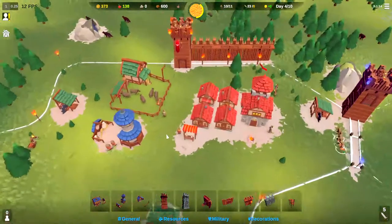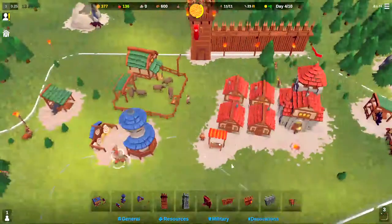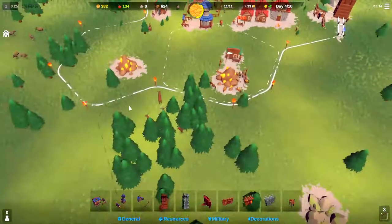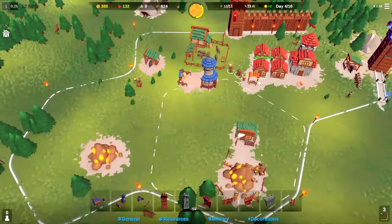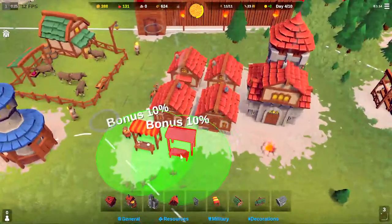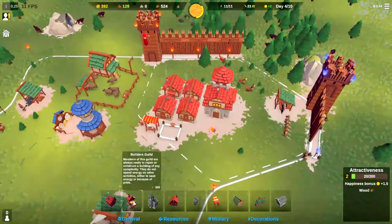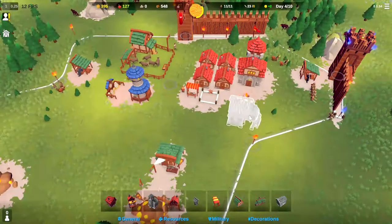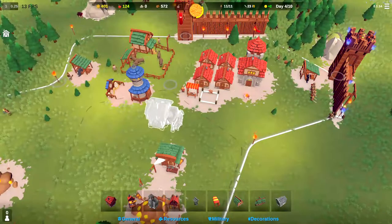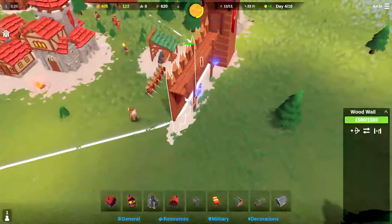We'll let that builder come over there and build that. There should be three archers standing here — perfect, we'll get those archers up there. How are we doing on food? Still losing 30 a minute, but we know how we're going to fix that. I think we can also go ahead and plop down another market stall. And it might not hurt to also get a builder's guild soon — maybe we put our builder's guild right here, just so we can keep two people assigned as builders.